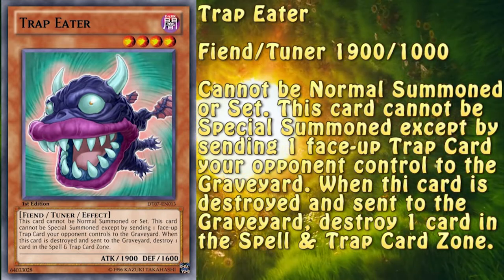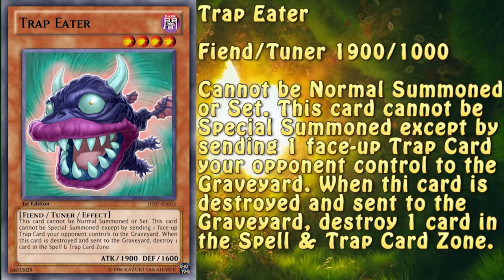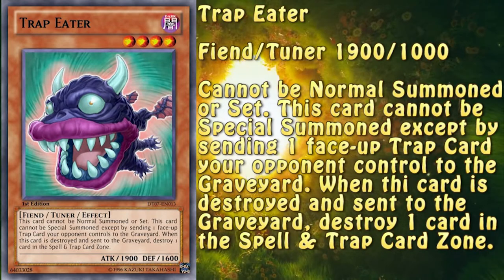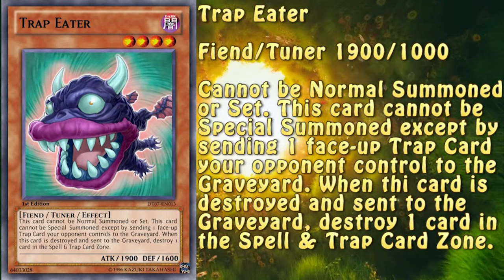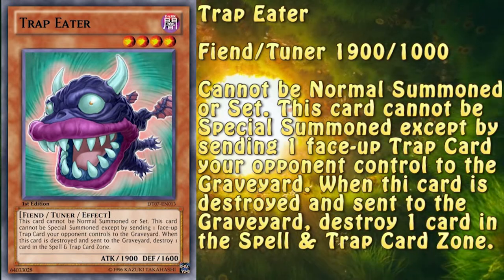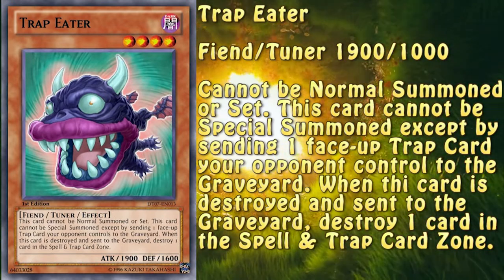So basically, Trap Eater is a specific backrow removal in the form of a monster. And that's not all it has going for it. Being level 4 makes it a great asset for any Rank 4 toolbox deck as an additional summon and extender. While as a tuner, it gives you access to either Halq-Fibrax combos or a Synchro play. However, since this card is actually good in a very specific matchup, it might not fit any deck in particular.